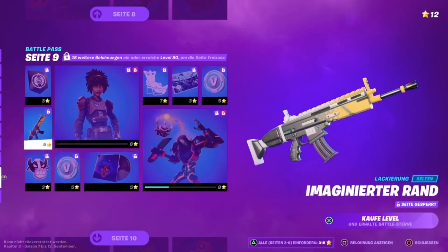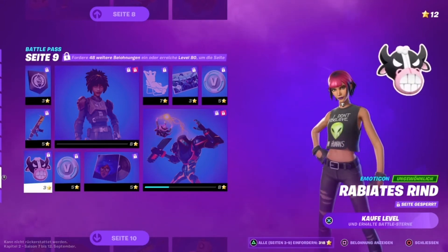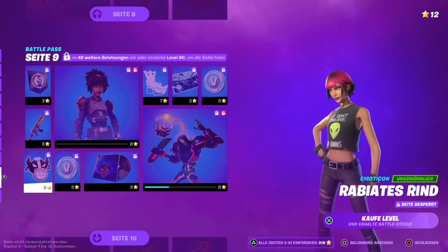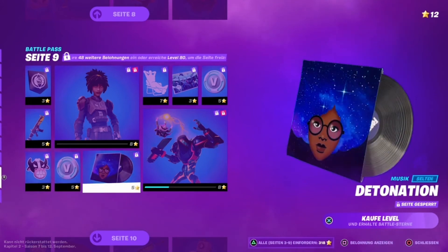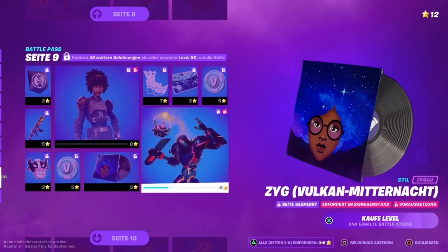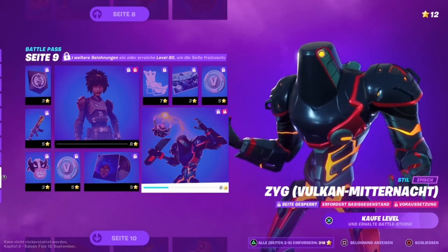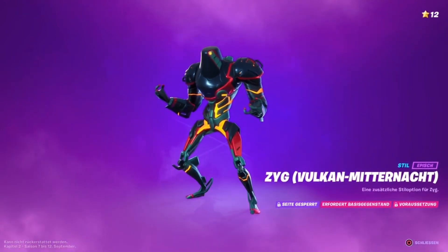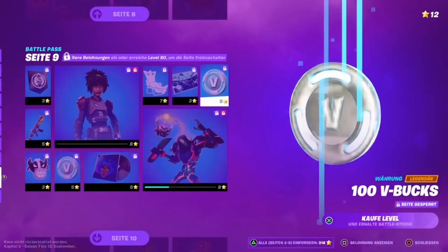On page 9 we have a banner; the wrap Imagined Edge; an emoticon Raging Trends. This symbol was also seen in one of the MyCrew loading screens from another futuristic world. 100 V-Bucks; and the music pack Detonation — this music can also be heard at Dr. Sloan's boss location, at that farm location. Then Zyg gets another version or variant, and not only him but also his pet, who gets the Volcano Midnight style, which also looks really cool.